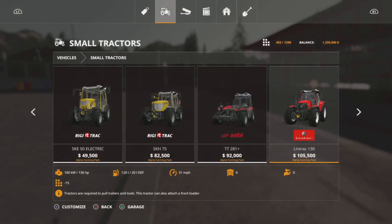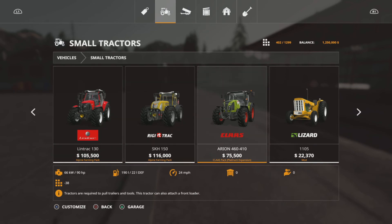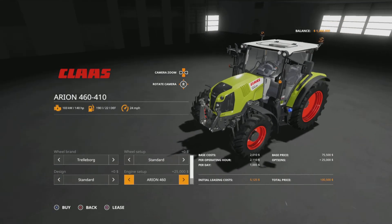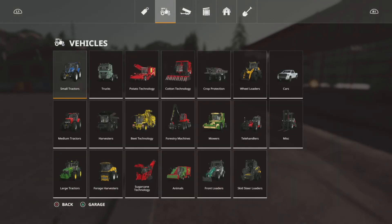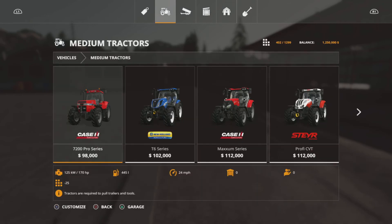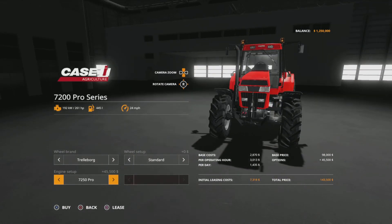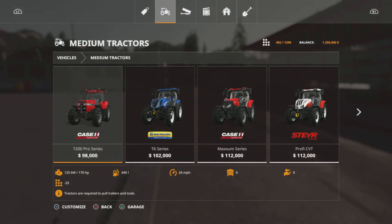I've got a few mods including the Claas pack - Claas makes some pretty fantastic machines. This one goes 140 horsepower plus and you've got the loader attachment which is nice. For medium tractors, the Case right here is great - the high end gets you 268 horsepower, pretty darn nice, and you've got different wheel sizes including some narrow tires which always look a bit funky but it's solid.